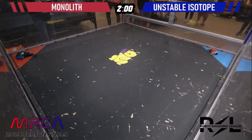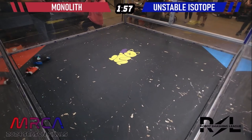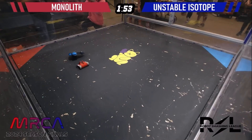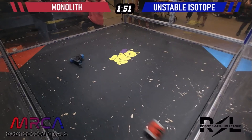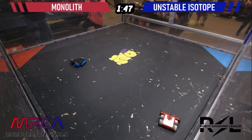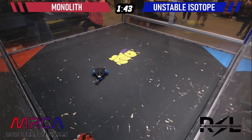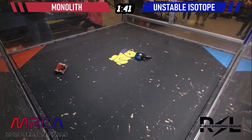Three, two, one, go! We see those shufflers on Monolith in action — they look like three little almost-feet just shuffling rapidly as it moves. The mobility is definitely a factor here, but this is also a vertical versus horizontal spinner. Is the weapon already down on Monolith?